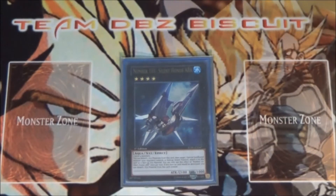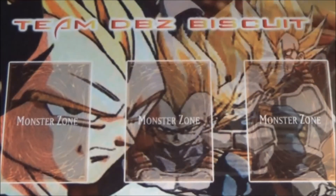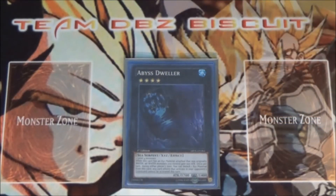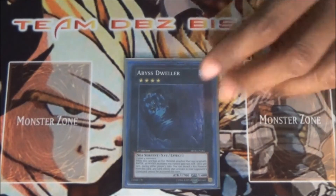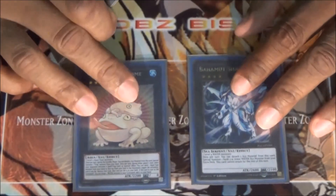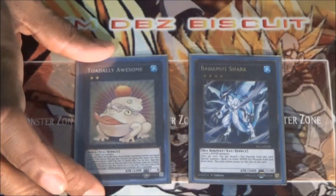We're running one Number 101 Silent Honor ARK — just to be able to suck up those special summoned monsters that could be annoying to you and get them off the field. We're running one Castel to spin back problem cards, and one Evilswarm Exciton Knight — just to be able to slow down those graveyard effects and maintain the board the way you want.